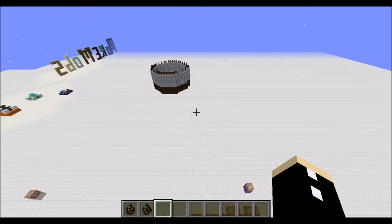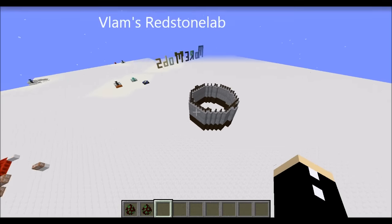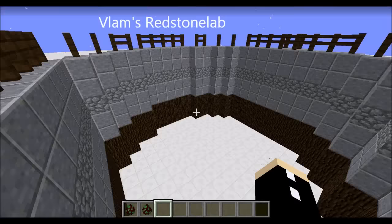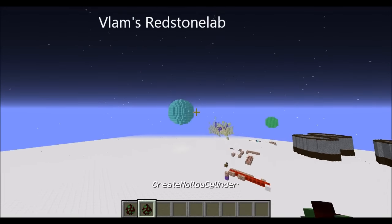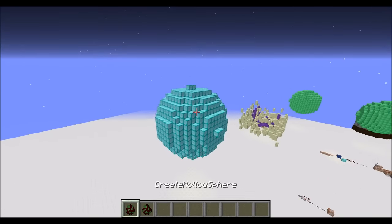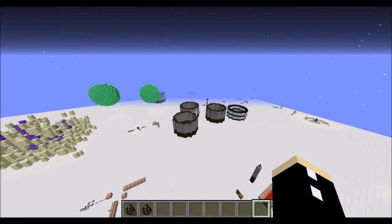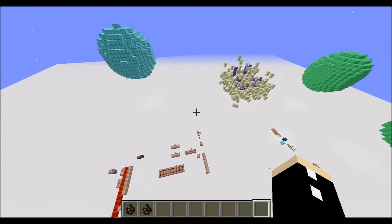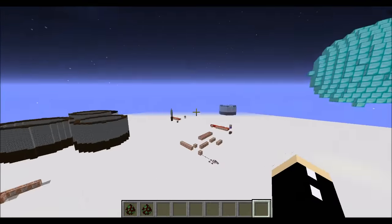Before I start this video, I would just like to extend a huge thank you to Vlam's Redstone Lab for suggesting that I create a sweeping armor stand motion, because I managed to use that concept to create cylinders and spheres in less than a second. Beforehand, I used this weird spread players method, and it just took ages to create.